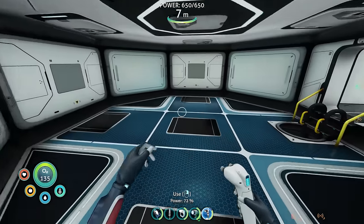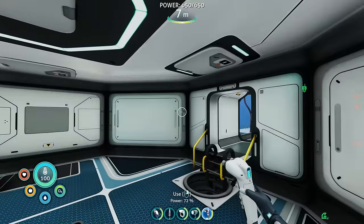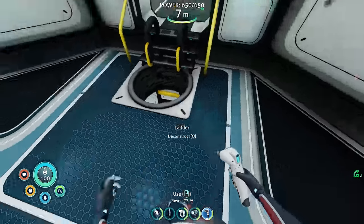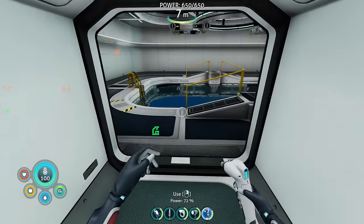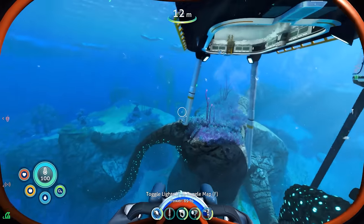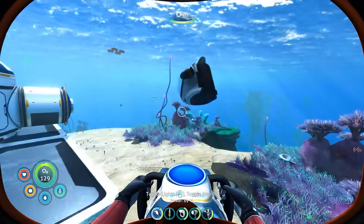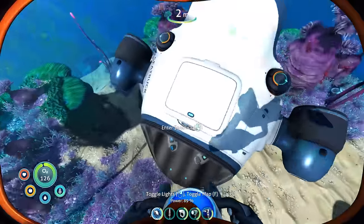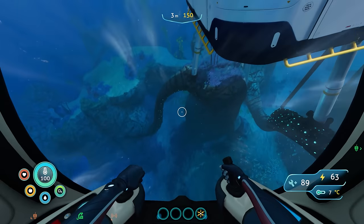I might have to place the moon pool over here on the other side. If I place it right here, then — oh, there's a copper node there. You know what, I like it. Let's do it! Oh, I accidentally tried to place down another one. Interesting placement — I didn't know it did the automatic hallway right here. Welcome aboard, captain! It goes straight to what could be my bedroom. Pretty cool!